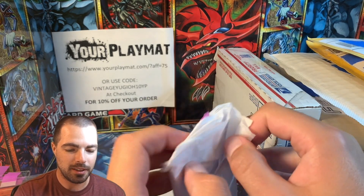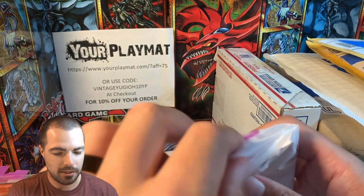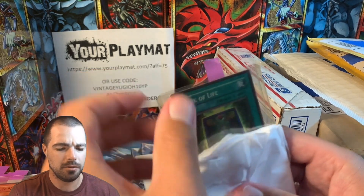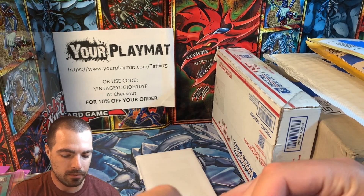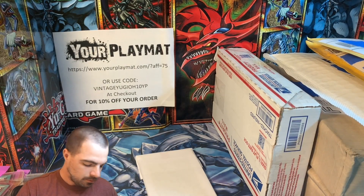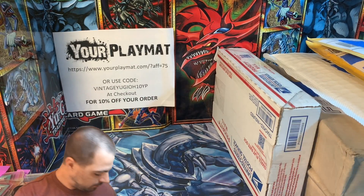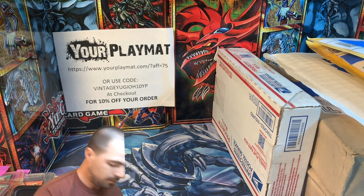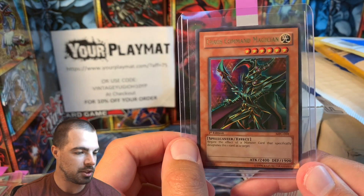Two more little mini packs here — it's kind of like opening up a little mystery pack. We have Skilled White Magician. I think it's Skilled Dark Magician — actually what is its counterpart called? Book of Life and Mirage of Nightmare. Last but not least, what will be in our final little pack here? Ooh, big, big one there — Chaos Command Magician. Beautiful artwork.